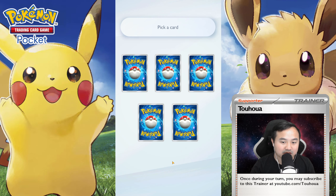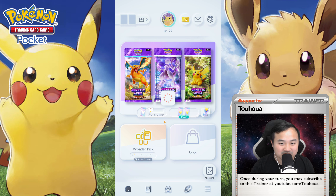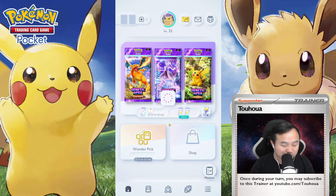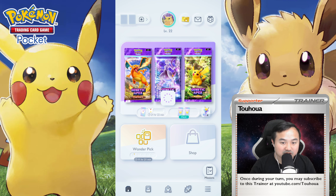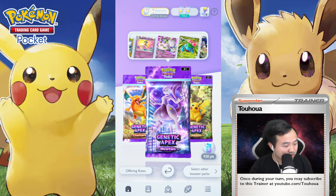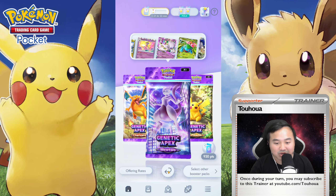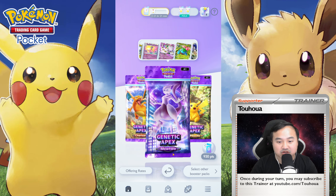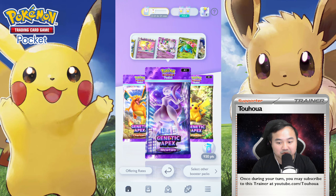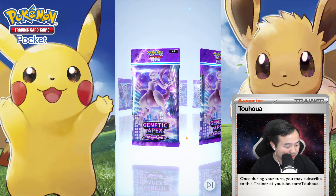I can't trust my instincts today. I have a feeling he might be in the middle, but I think it's gonna be this one. We're needing 12 cards in the Mewtwo pack, 7 cards in Pikachu, and 2 cards from Charizard — for a total of 21 cards left. And then I guess we'll see what we unlock when we collect all the cards. First pack, let's see what we can get.